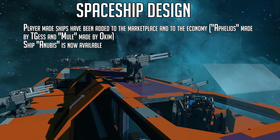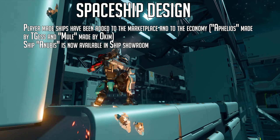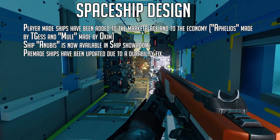The Anubis ship is now available in the ship showroom as well. The Anubis has been a little buggy in previous implementations in the closed alpha and we still don't have access to it yet, so I still look forward to getting my hands on it. Pre-made ships have also been updated due to a durability fix.